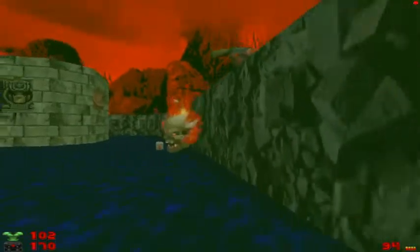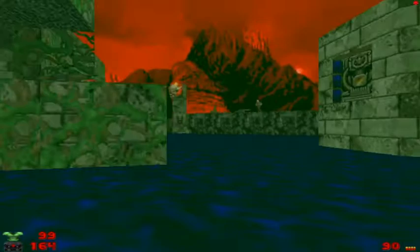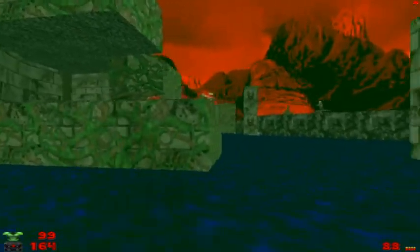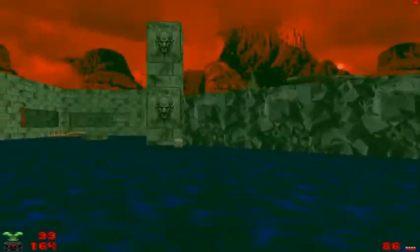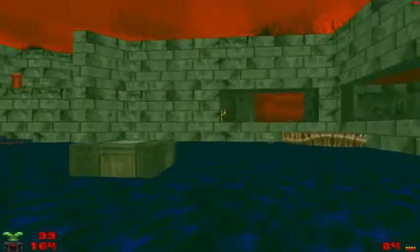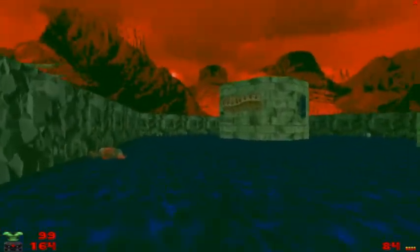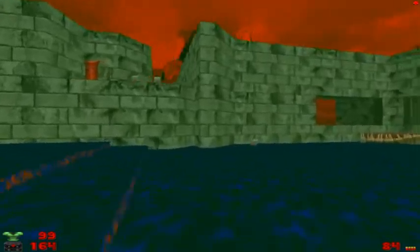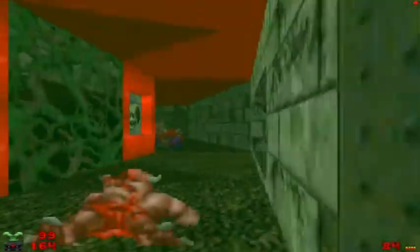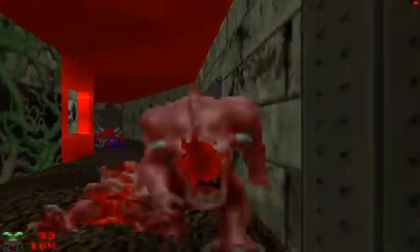Take extra care with this because it's kind of the deadly part of the map, even with the invisibility — but it's very helpful; they put it there for a reason. A couple more gunners over here. I believe there is also a demon up there, but I'm not going to worry about that too much right now. We have the red key. I got a Berserk Pack — I'll just punch him out.